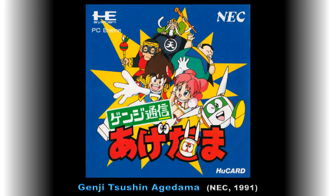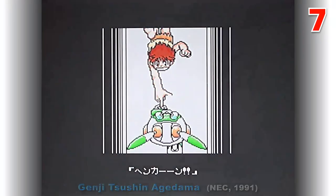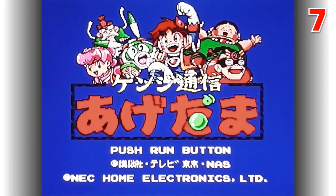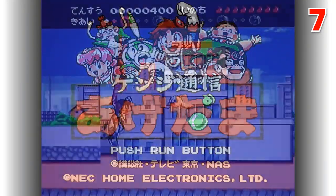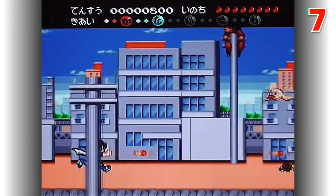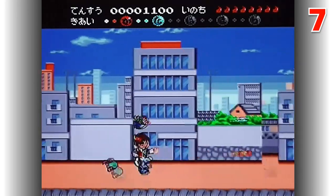In 7th place — excuse my pronunciation — is Genji Tsushin Agedama, with no English translation. Released by NEC in 1991, it's a side-scrolling run-and-gun based on a Japanese anime series that aired from 1991 to 1992. You take on the role of Genji progressing through six levels facing a variety of enemies and bosses in different environments. The gameplay is a mix of shooting and platforming with the screen constantly scrolling, forcing the player to rush through the levels.